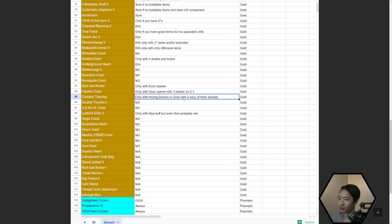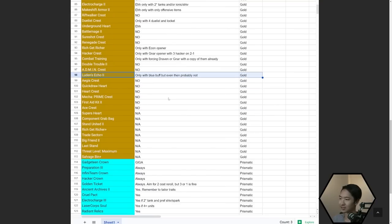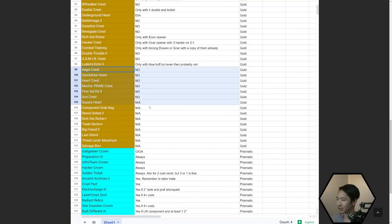Double Trouble — probably not. Admin Crest — no. Luden's Echo — only with Blue Buff, but even then it's a little risky. The rest of these, you could take them if you really want to, but I wouldn't. One thing to keep in mind: a lot of these are notes I have for myself, so if your playstyle differs a lot from mine, adjust accordingly.